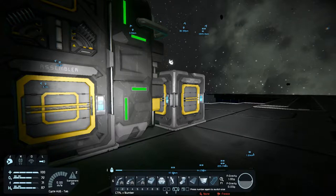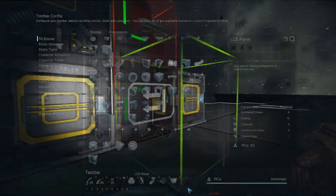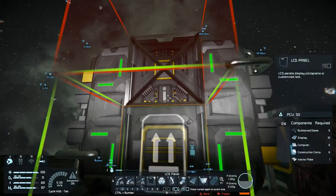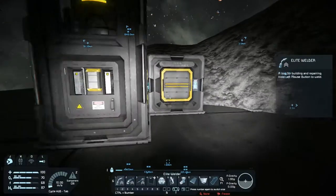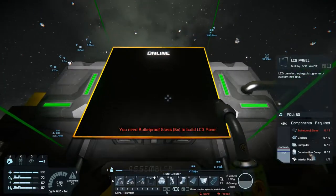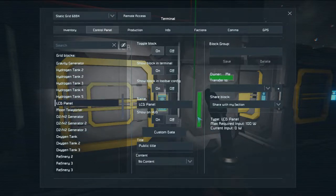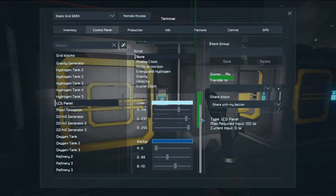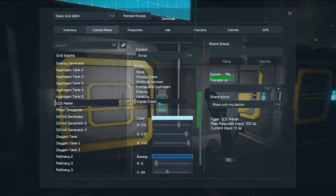One of the first things I want to do before building the ship is switch my hotbar. What do you know — I still have tier 3 tools on there. Let me check out the LCD mod I installed. Let's rotate this the right way. That wasn't the actual widescreen. I think I have some displays over here. There's a gravity generator in my way. Let me go ahead and try the widescreen — I'll go to scripts.